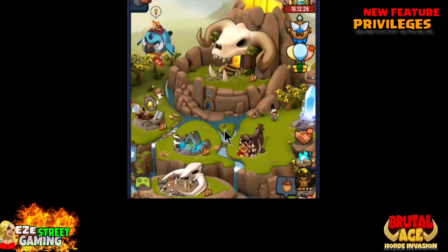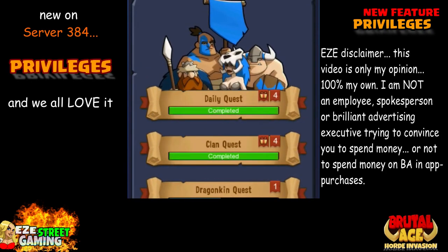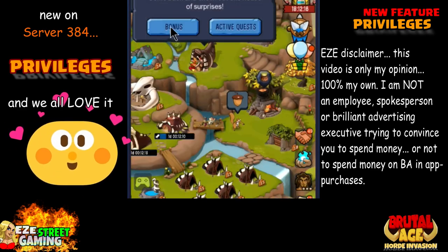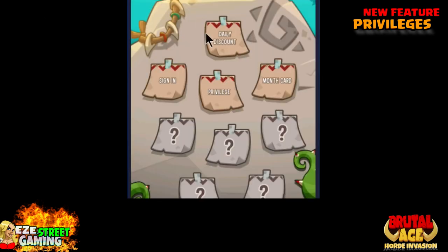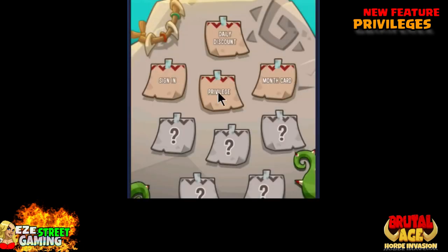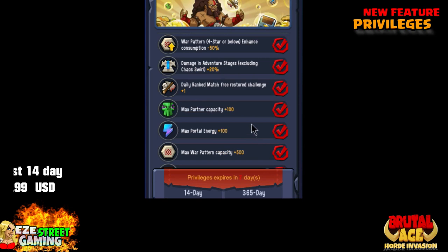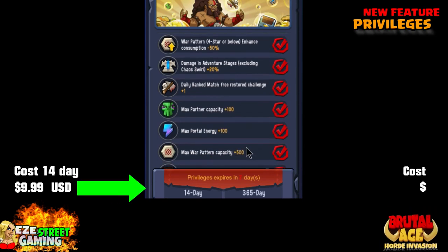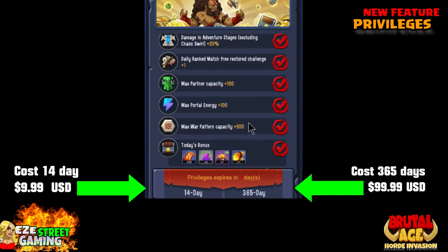What is up everybody, this is Easy Street Gaming, host of this channel. We have a new feature called Privileges — it's on one of the servers I'm on, server 384. Quick disclaimer: I don't work with these guys, I just tell it like I feel. If you feel like I'm trying to influence you to spend money, that's on you. If you don't want to spend, don't; if you do, do.